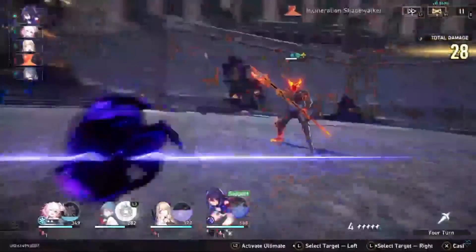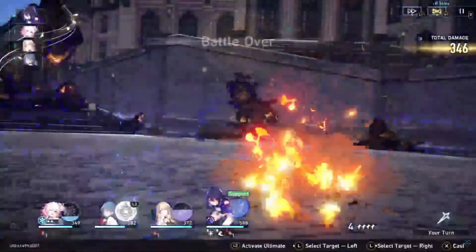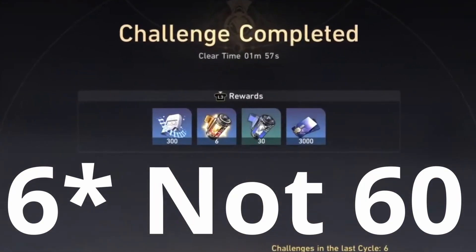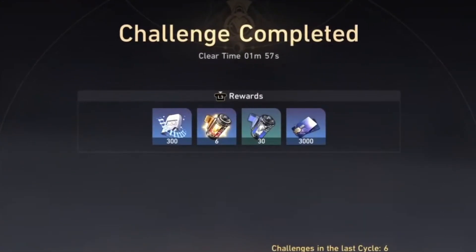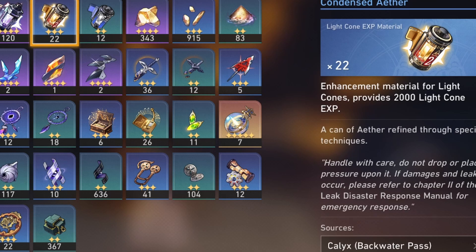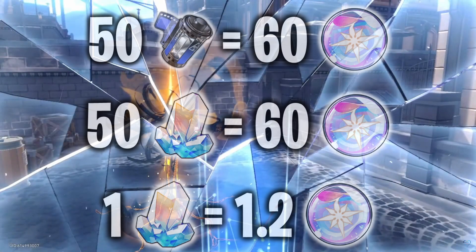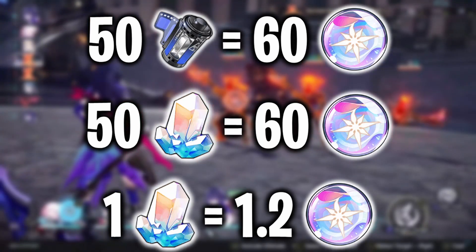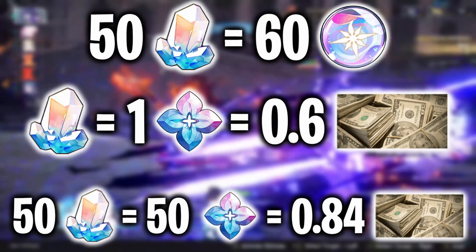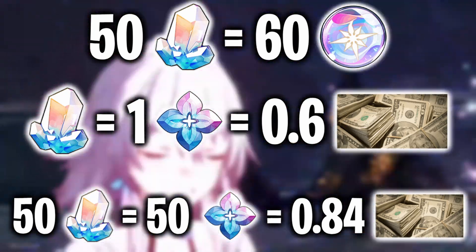Our last calyx resource is the 50 Sparse Aether. After 6 runs, we get 5 sparse aethers on average with a bonus of 1 condensed aether. Sparse aether gives 500 XP while condensed aether gives 2,000 XP. 50 sparse aethers would be a total of 25,000 XP, so after 6 runs you'll be just above the value — which is 60 stamina, and that's 50 jades. That means the value for this is 84 cents.